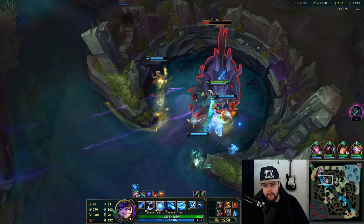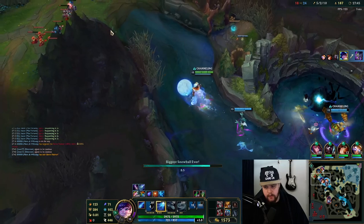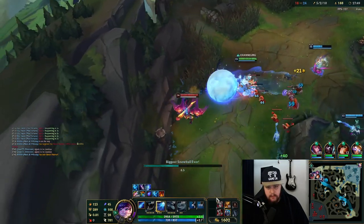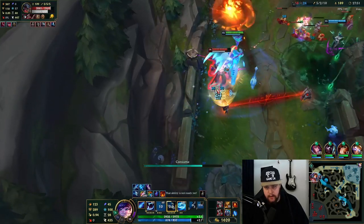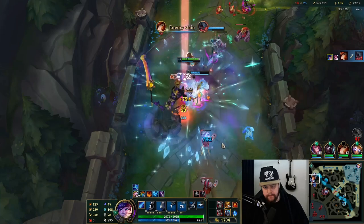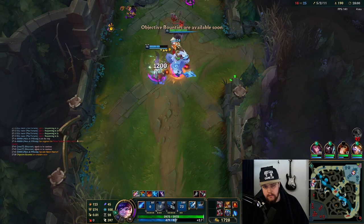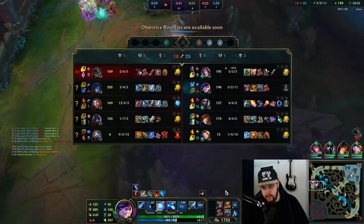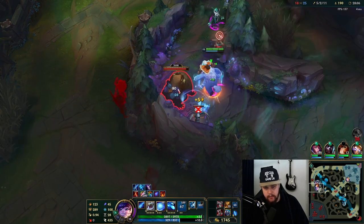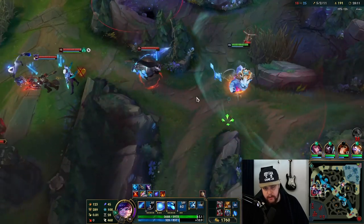The smite is 2400 - right above, there we go. Good, and then we instantly use the snowball and go for the top gank. Curve this into him - they both flashed, which is good for me. Get the snare with the ult combo. There we go - make sure Aatrox dies.